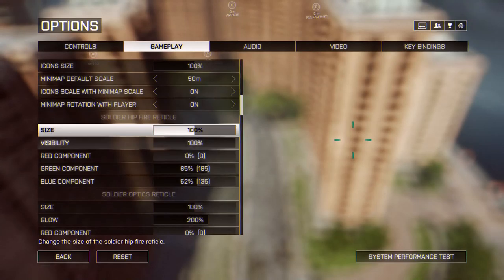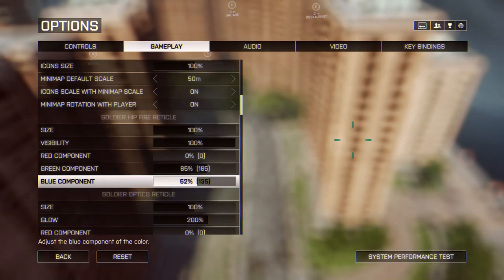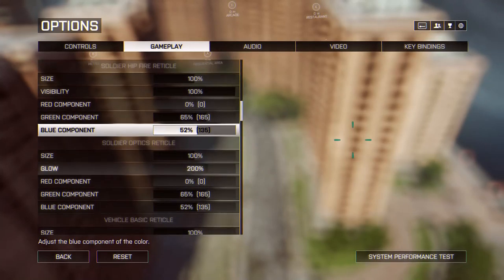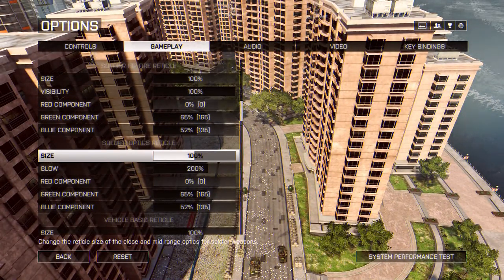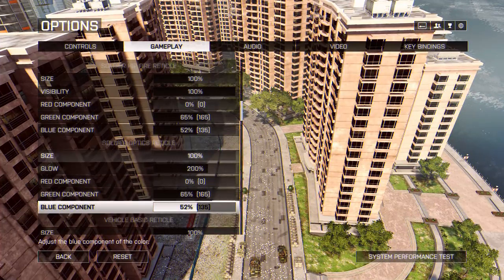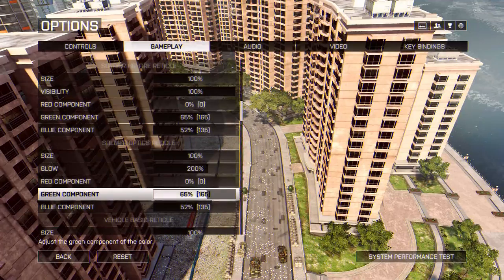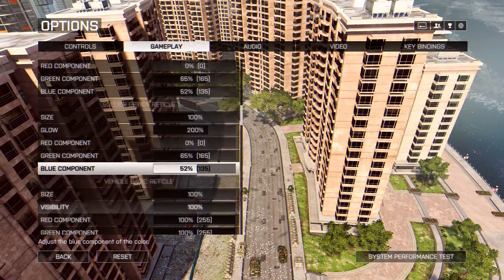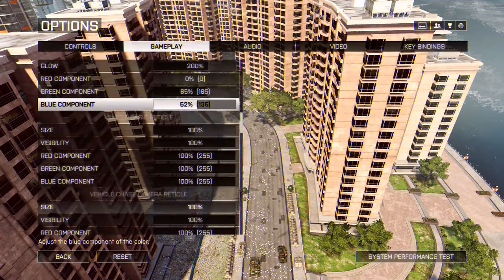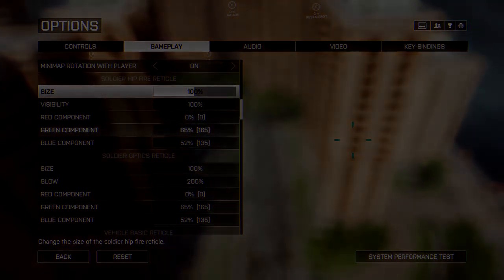Scroll down to Soldier Hipfire Reticle, which is the option to change the color of your crosshairs. You'll see a little preview on the right to help you get the right color. My values are as follows: size and visibility stays at 100% default, red is zero, green is 165 (65%), and blue is 135 (52%). These values are exactly the same for the reticle color as well. Size is default at 100%, but glow I have set to 200% to differentiate the dot from the background, because sometimes you can lose sight of it in bright light.